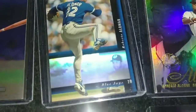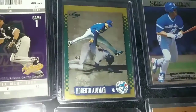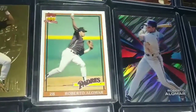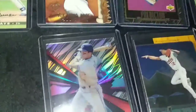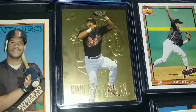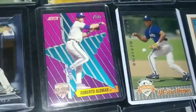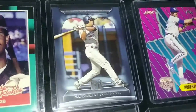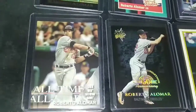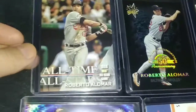You saw something like that one, but that one was a sample — this one's not. That's the Diamond Giveaway insert. There's the rookie. Procter Gamble, The Rookies, Cooperstown card, All-Time Stat 1998, MLB All-Star Game.